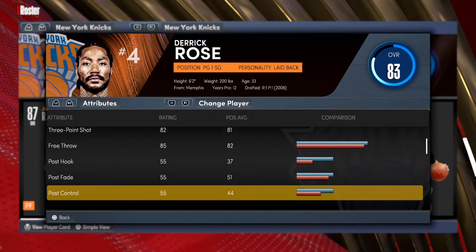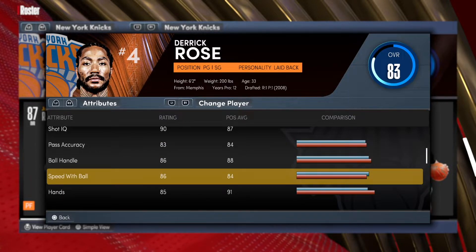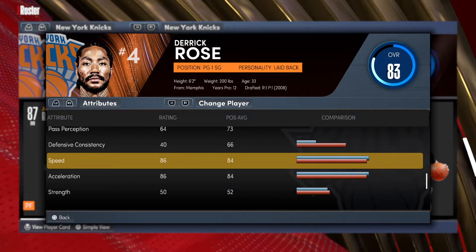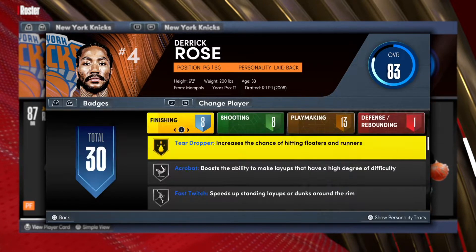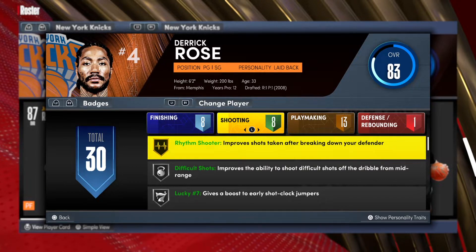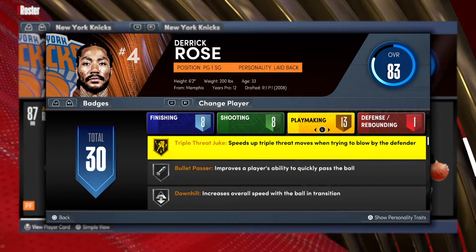Pass accuracy is 83, ball handling 86, and speed with ball is 86 — incredible. The defense is not that good, which is decent for Derrick Rose since he's not much of a defensive player anyway. But you get an 86 speed, 86 acceleration, and 89 ball handle. Checking out his badges — he's got teardrop on gold, incredible. A couple of silvers, no bronze, just gold and silver. And rhythm shooter on gold, which is definitely Derrick Rose.